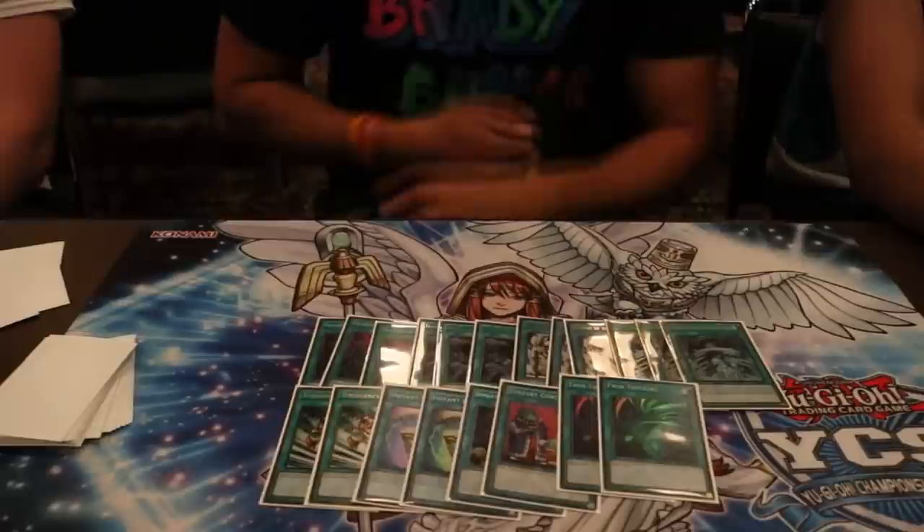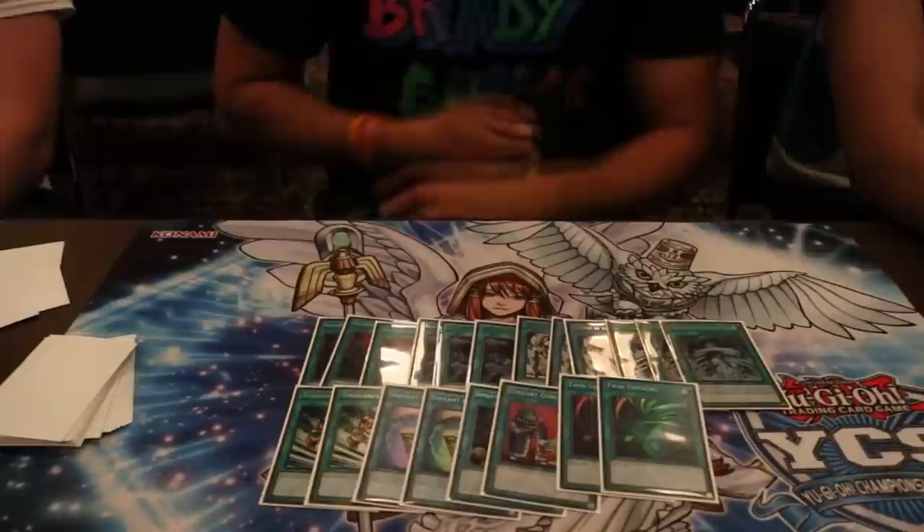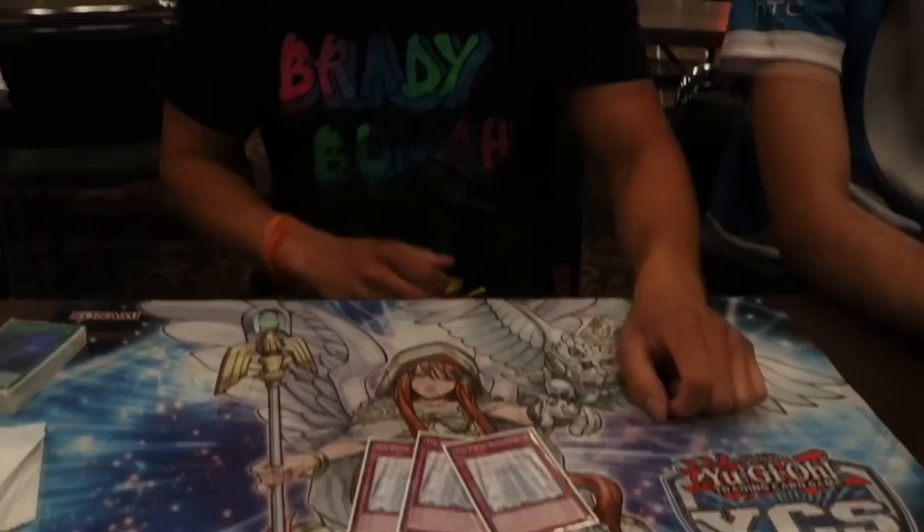We played one Domain, one Upstart, and two Twin Twisters for the mirror match. It's really good because the mirror is centered around resolving Return, Prime, and setting Stormforth in the End Phase. So it's a card you can draw into later and just blow them out any turn. It's also good against Demise. And three Pot of Desires.